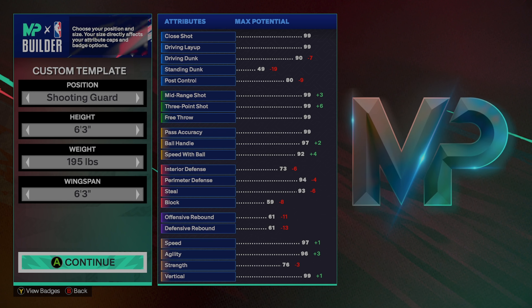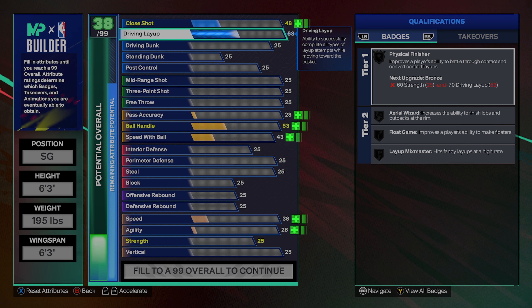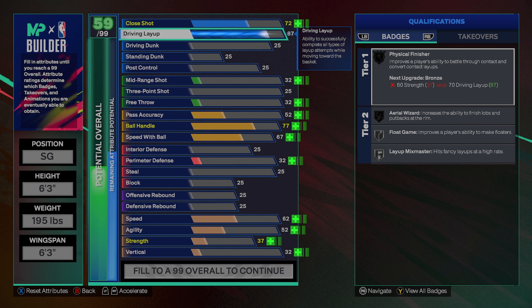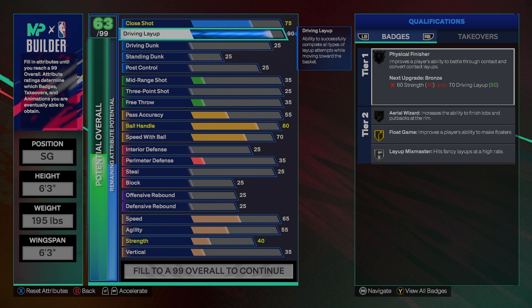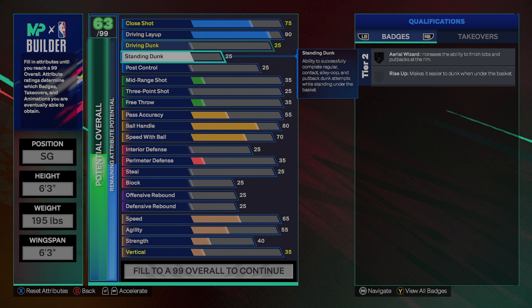Next, we're going to give him a 90 driving layup, just so that we can get the float game badge and layup mixmaster. Because Jared McCain is very good at slashing — he's not much of a dunker, but he can definitely get to the rim. He's really good at layups and very crafty in the close shot area.